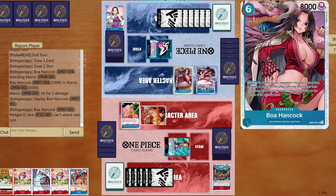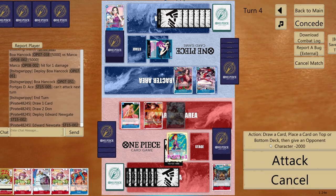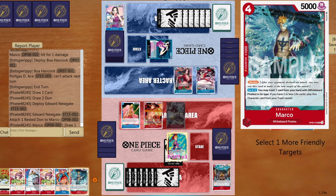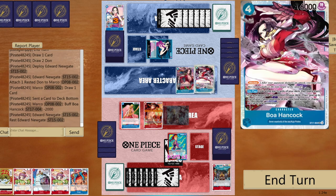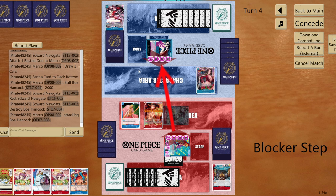As predicted — the 6-cost Hancock appears. This card will be destroyed next turn. Deploy Newgate, give one DON!! to Marco, draw one card, send Marco to bottom since opponent can remove him easily. Kill the blocker and go six to life. Opponent can draw a card from life to top up hand, but I promise Hancock will die next turn.